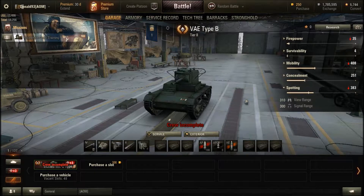The vehicle spotting is pretty good. Base view range is 310 meters, which can be improved even more with a view range enhancement and the necessary perks. Signal range is good at this tier at 300 meters. With the limited map selection at this tier, 300 meters for the signaling range is pretty good.